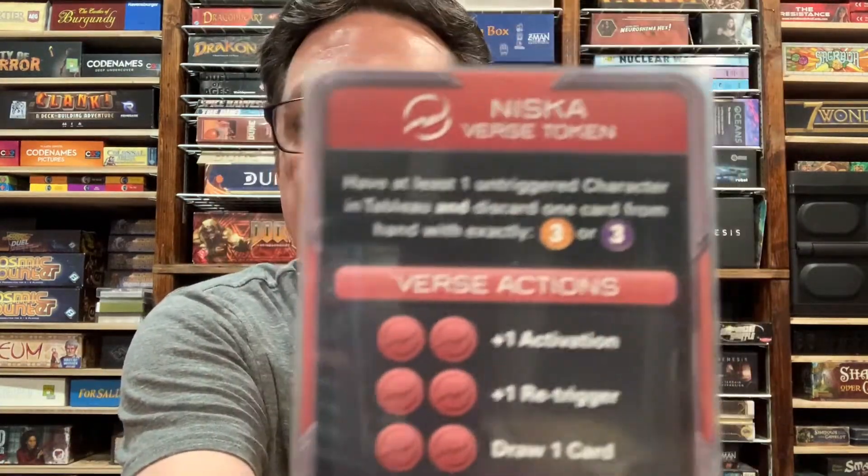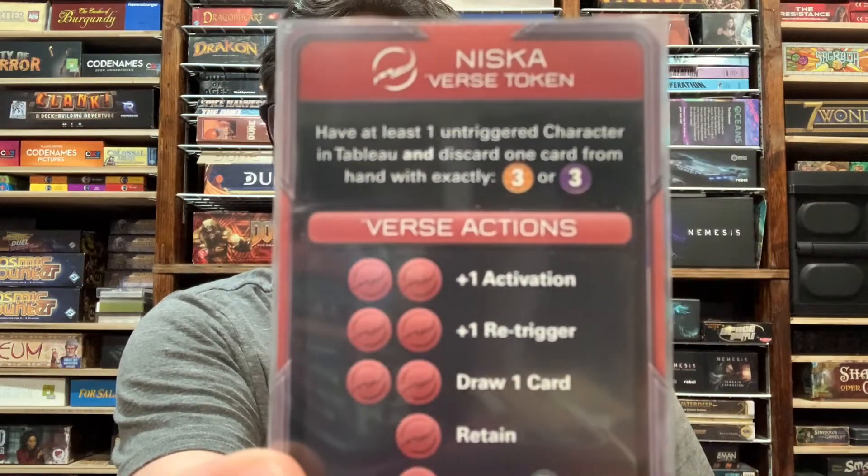Those are the 10 cards in Niska's deck. Now let's talk about how Niska earns verse tokens. Each faction earns verse tokens differently. In every case, it involves having at least one character in your tableau who is untriggered — meaning you have not turned them sideways for an ability or effect. You can do actions in any order, so you can say you want to earn a verse token first, and then trigger that character later in your turn.